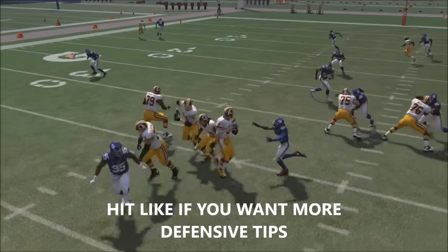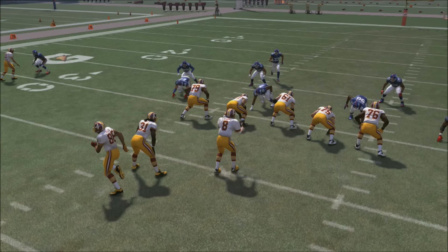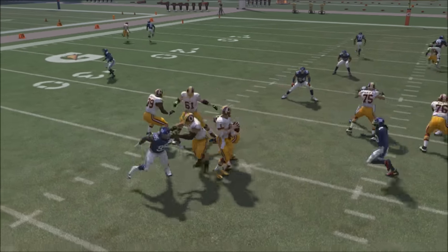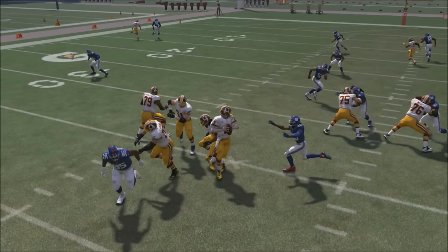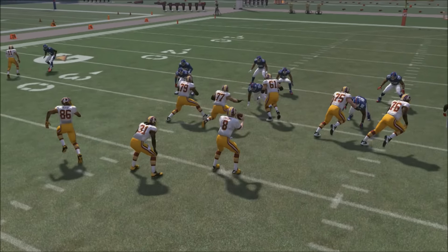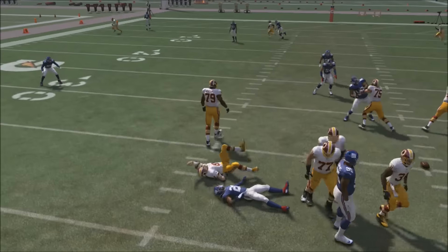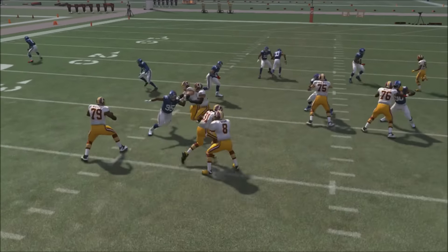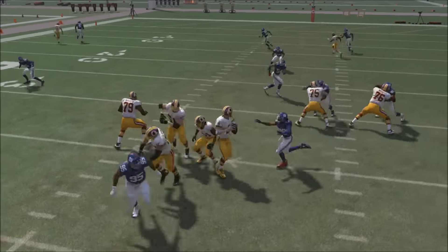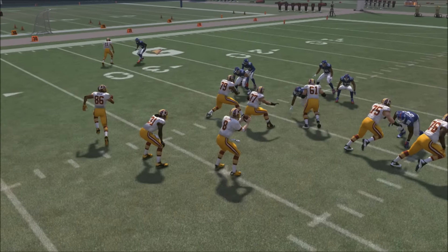This is basically going to provide a good way to complement one of the most deadly blitzes in the game, which is the Overload Three Seam Two, and also complement the Nickel Normal Buck Show Two. The problem with that blitz is it always comes off the far left side. This blitz will come off the right side — it's completely unorthodox and most opponents won't be used to the pressure, especially if they're rolling off to avoid the blitz.